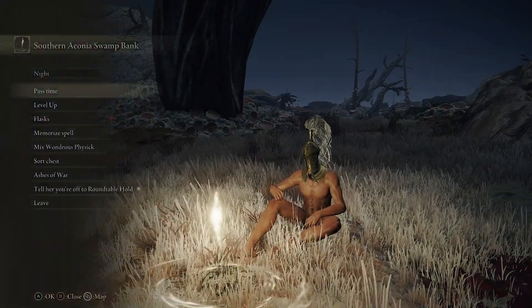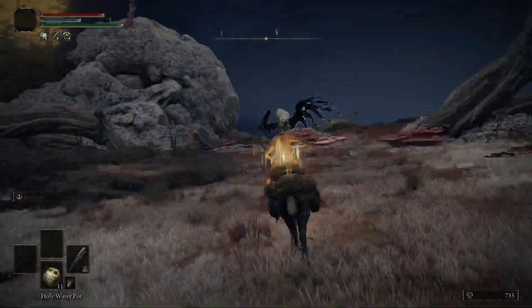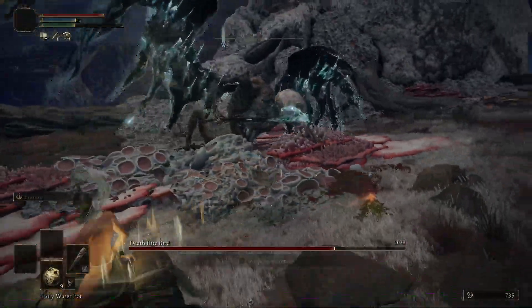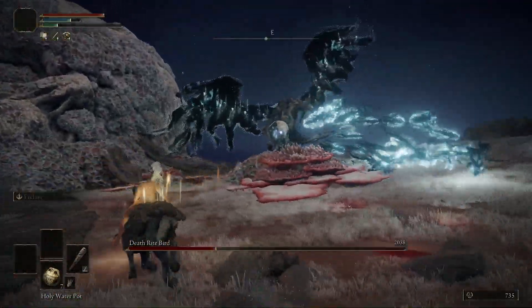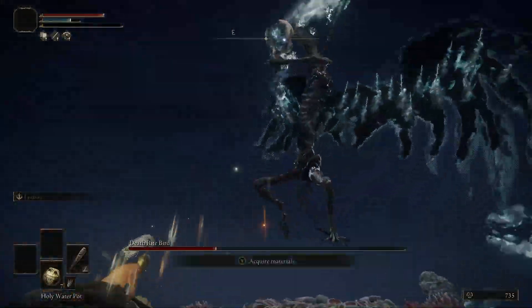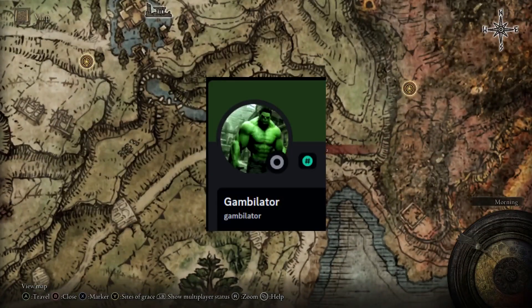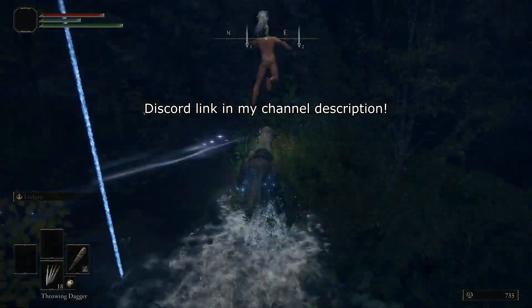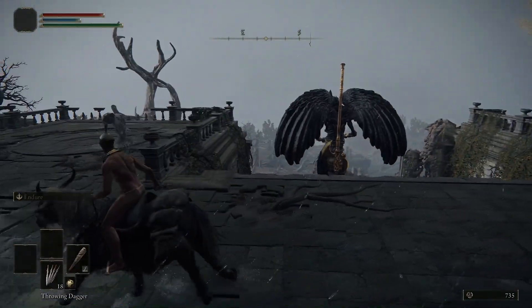Now we're just about ready to fight the Death Bird. This thing only spawns at night, so make sure you pass time at the Site of Grace in order to make it nighttime so you can actually fight it. I tried getting up close to it because I don't really like using cheese strategies, but these things are tough and kind of a pain to learn. So instead I took a suggestion from a community member on the Diabeder Discord server — make sure you join it because we're a great group of people. We're going to jump on top of the skull by the cliff and throw holy pots down at the bird from above.